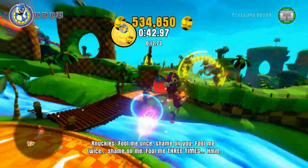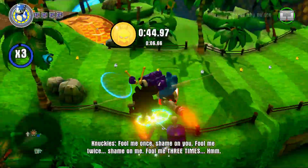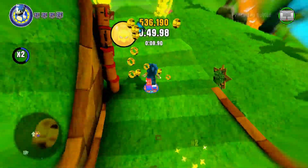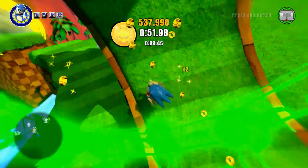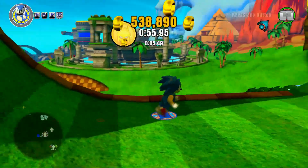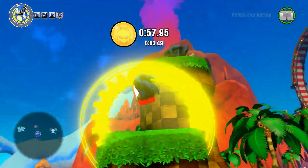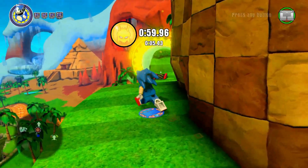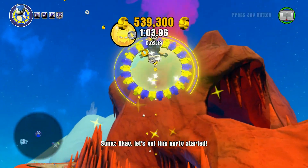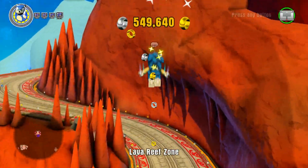Any of those things would have helped immensely. Also, the homing attack does not work like anyone thinks a homing attack should work. There seems to be little to no difference in your momentum after you homing attack. And if you wanted to do a homing attack that way, that's fine. But if you're going to make Sonic keep all of his momentum after doing a homing attack, having more open spaces would be great for that.